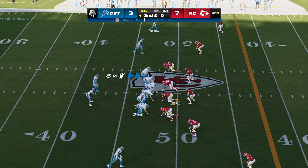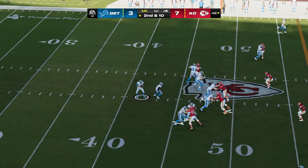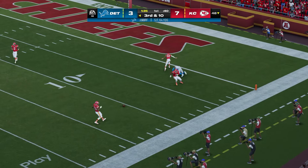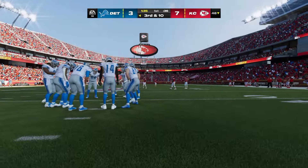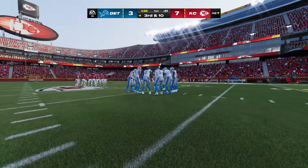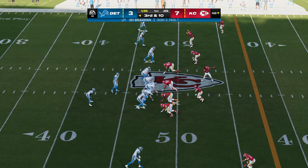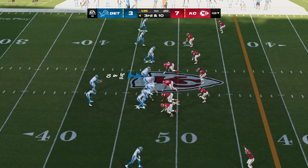They fake the handoff — now Goff, airing it out for Williams — and that's going to be incomplete. Good effort trying to take a shot, but it's third down. Some good closing speed there defensively — that looked open for a minute, but they never gave up, converged on the receiver, and broke the play up. Back-to-back incompletions, staring at third and ten.